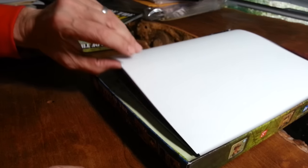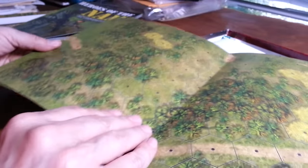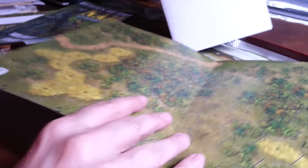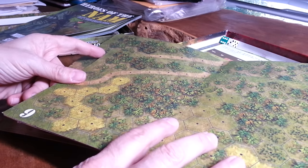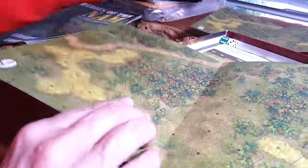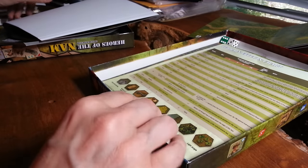The big maps — the X maps — they're here. For comparison's sake, here's your standard map, which is probably the same size as an ASL map, and there's the same map blown up. It's a pretty significant difference — very, very cool. Because they fold like this, they do get a little bit bulgy, I'll say that.